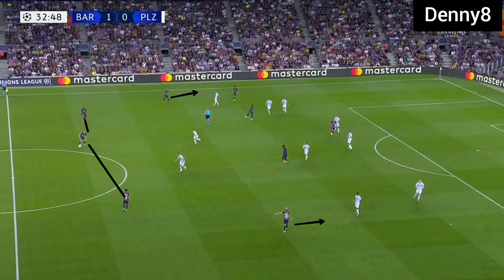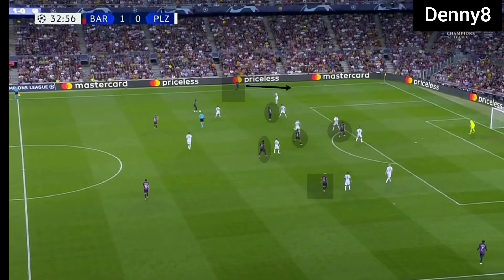Later in the game, Barca were building in a back 3 in open play. Barca's pivot was playing the role of a temporary wide player by dropping in. With three defenders in the back line, Barca's fullbacks Alba and Roberto could push high. With the fullbacks pushing high, Barca had two extra attackers in the wide zones, so Barca's forwards and midfielders could utilize the central space.